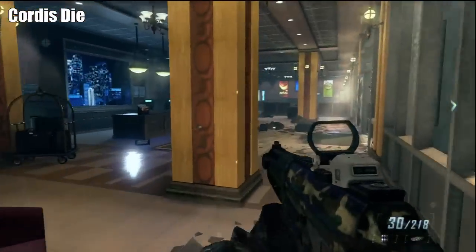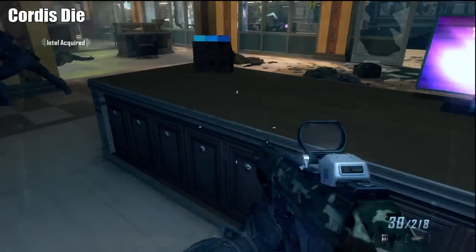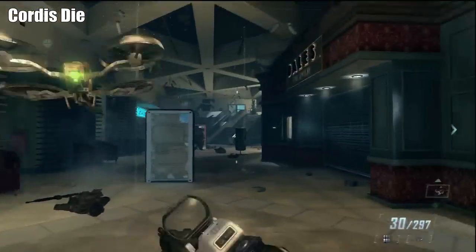Then we're going to go to a plaza, and if we stay to the left hand side, go in the building of the hotel type area, we're going to find our next intel on the desk there.